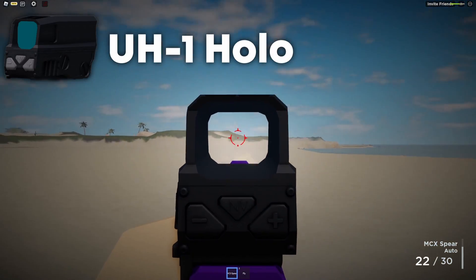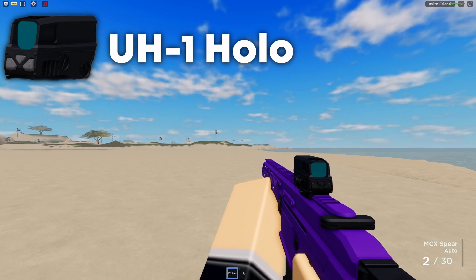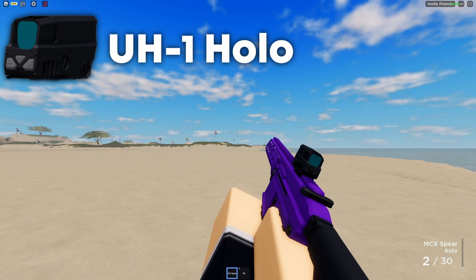The UH-1 Holo is pretty much a better version of the Holo scope as it's smaller and has a better reticle, however you do need 60 kills past 100 studs to unlock this scope.